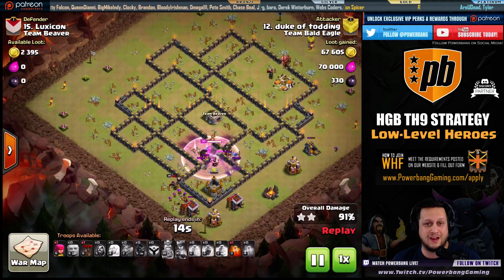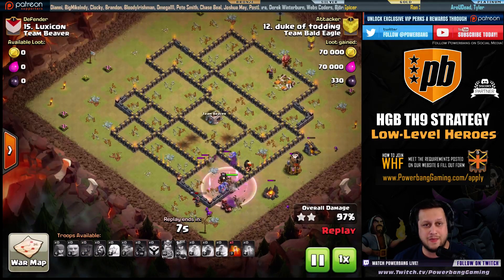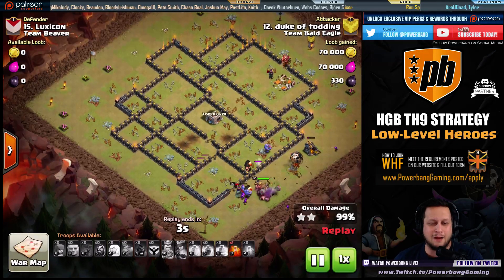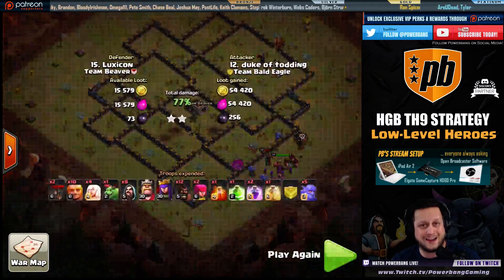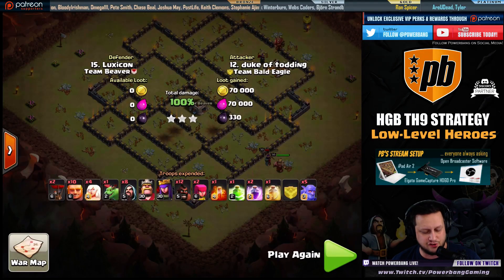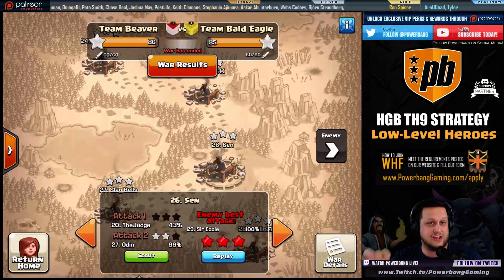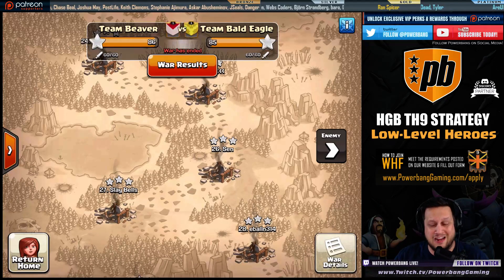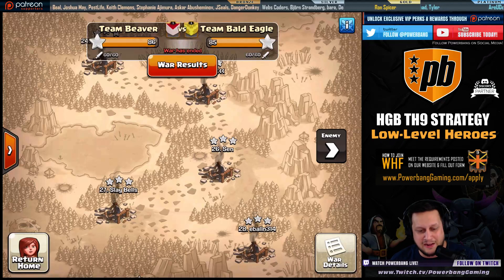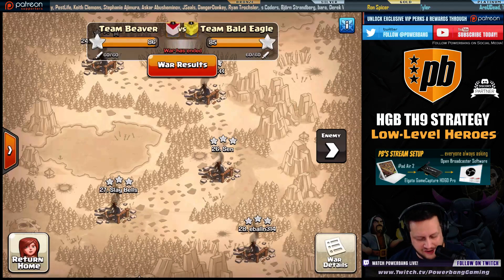Even people with level 5 heroes are saying they're taking out max bases. There's been a few of you that have said you've had some trouble, being that you have low-level heroes like level 10. So I wanted to modify this strategy a little bit today and bring you guys a low-level hero attack where we modify the HGHB strategy. We'll call it the HGHB strategy — Hogs, Giants, Bowlers — Town Hall 9 strategy. It's epic.